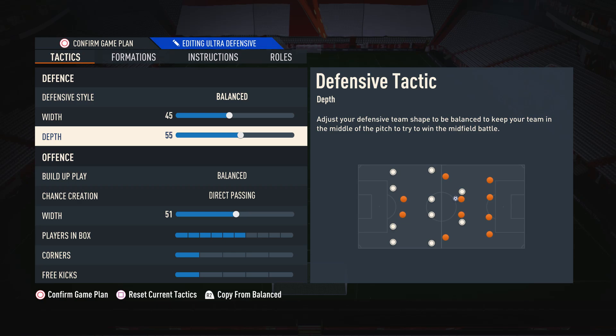Moving on to the depth, I like to have this on 55 with this formation, because I don't like to keep the defensive line super high, but at the same time I don't want to get pinned back either. 55 puts your defensive line in a nice area where you can't get pinned back, and you don't also get through-balled either.